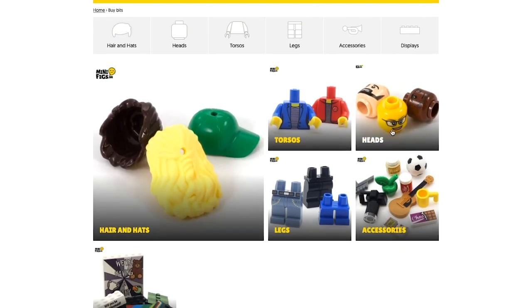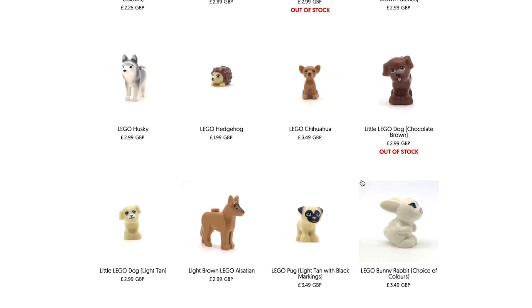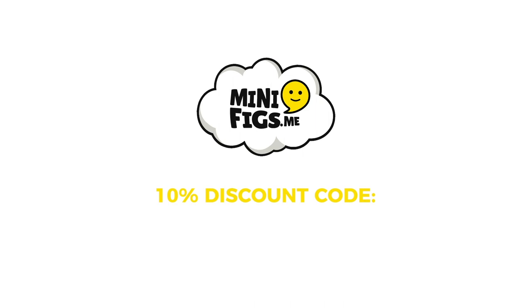They also sell separate pieces too, so you can peruse their range of accessories, hair pieces, and generally lovely bits and bobs to create a little someone of your own. For a one-time 10% off your next order, type in the following discount code at the checkout and you'll save a few bob on something truly special. Thank you for watching, take care, and I'll see you in the next video.